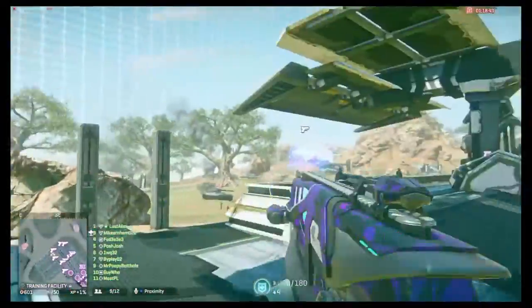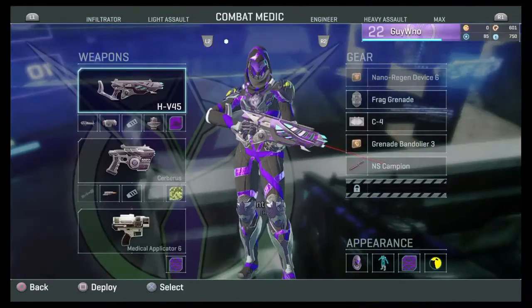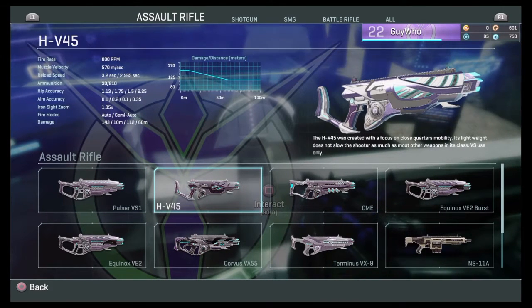This is the HV45. I'll give you the stats: the fire rate is 800 RPM, muzzle velocity 570 meters per second. The reload speed is 2.26 long and 2.565 short.